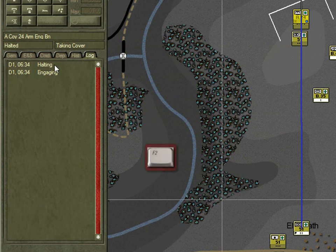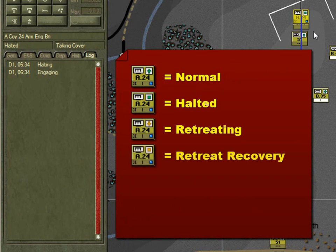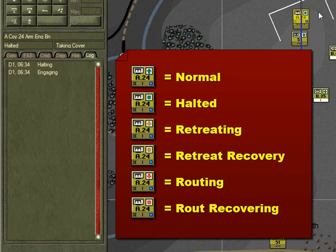Hit the F2 key to show the route status in the unit information box. Normal units have an upright green arrow. Halting units have a green square. Retreating units — those falling back under control — have an upside down orange arrow. If they're retreating in place, meaning they're still in control but staying put because it's too dangerous to go anywhere else, they will have an orange square. If they have an upside down red arrow, it means they're routing — no longer in control and the men are just fleeing as best they can. They'll go back a long way and take a long time to recover. A red square means they're either routing in place or recovering from route — either way, for all intents and purposes, non-effective.